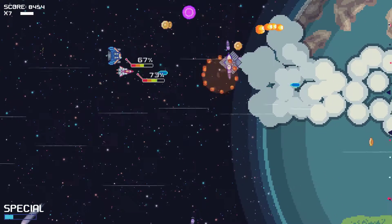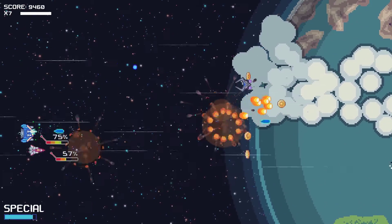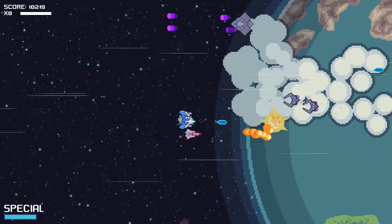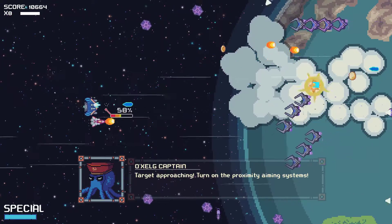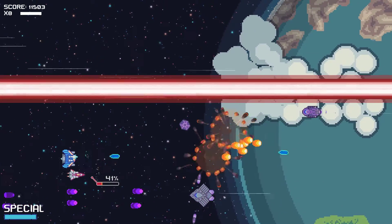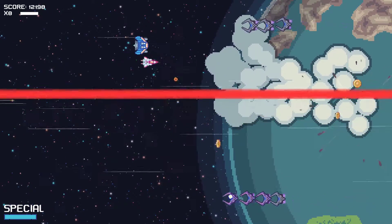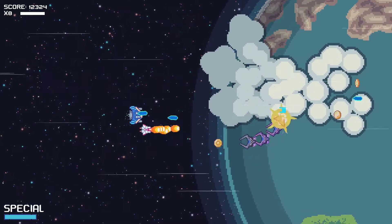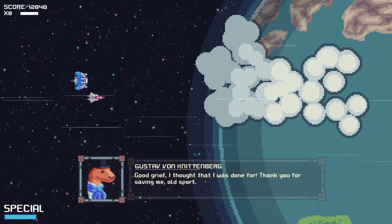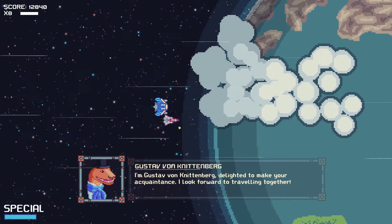I could probably use my special ability, but I'm still learning. I can't quite get these coins. The initial thin red lines are just an indicator of where the laser's going to be. Going pretty well. We rescued somebody else — Gustav von Nissenberg.